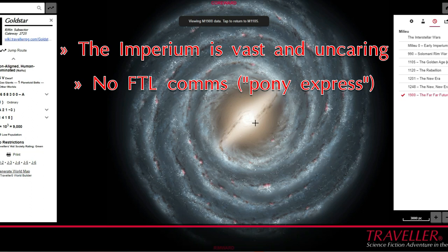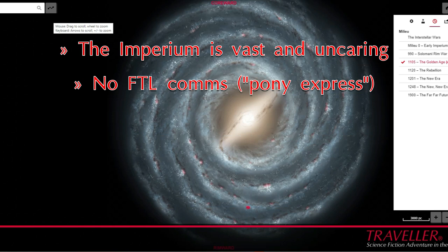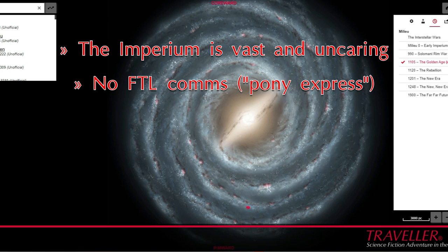Faster-than-light communication does not exist. Communication between worlds operates on a Pony Express concept, using either officially sanctioned mail ships, express boats, or any old freighter that happens to be going in the right direction. This means that characters' reputations often don't precede them, at least until they've gained much in the way of notoriety within a given section of space.